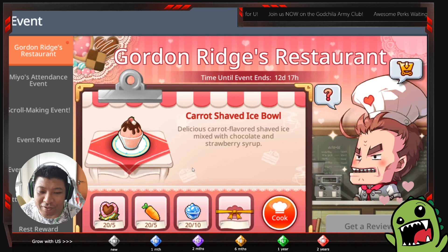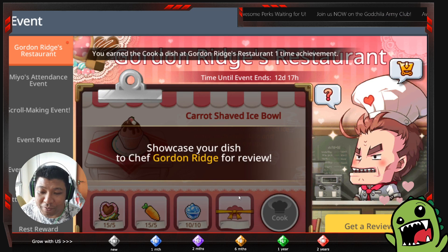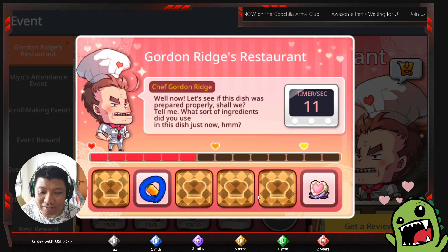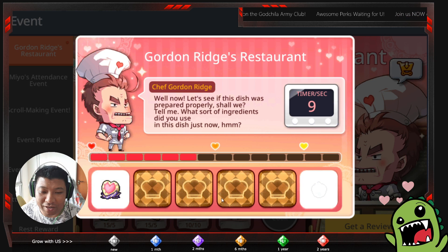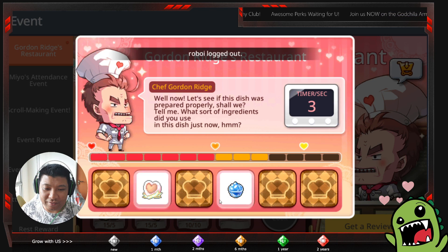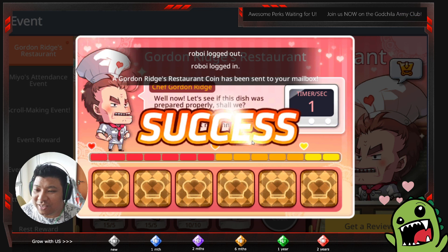This time, instead of the previous mushroom carrot soup, we have the carrot shaved ice ball. You need three types of chocolate: white chocolate, strawberry chocolate, and dark chocolate, plus carrot and ice cube. From here I'm going to use ten ice cubes, five carrots, and five strawberry. You need to remember these ingredients by heart because when getting a review by pressing the button, you need to identify: strawberry, carrot, and iceberg.